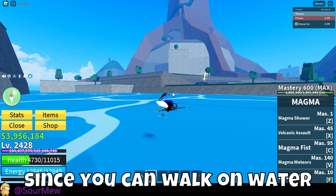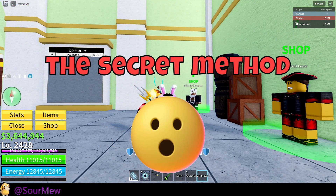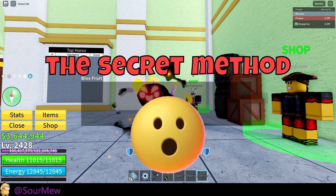For sea events, I recommend using the magma fruit since you can walk on water and it has the highest base damage. Now I'm going to be teaching you the secret method, since getting the bones and ectoplasm is the hardest part.